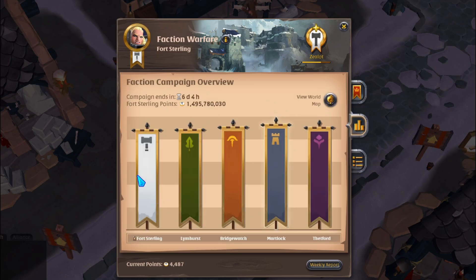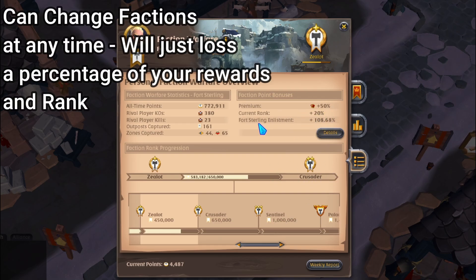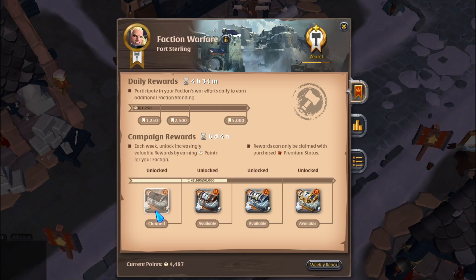Daily rewards help you rank up and level up your character. You can see the stats for how each faction is doing, and at the very bottom you can see your actual rank — I'm a Zealot at the moment, working toward Crusader. I do get faction bonuses for my current rank: 20% more bonus as well as 108%, and Premium increases everything by 50%, so Premium is really beneficial for running faction warfare. I'm up to 772k points and only have 4,487 left after spending. You can spend points at the shop for different chests, and the higher-level gold campaign chest has really good rewards — tomes of insight are amazing in them and sometimes you get 100k or more.